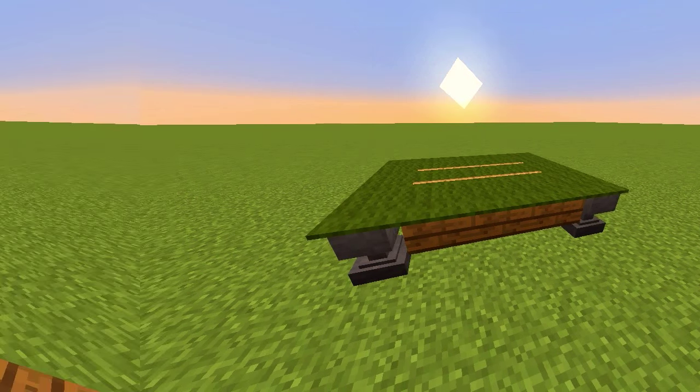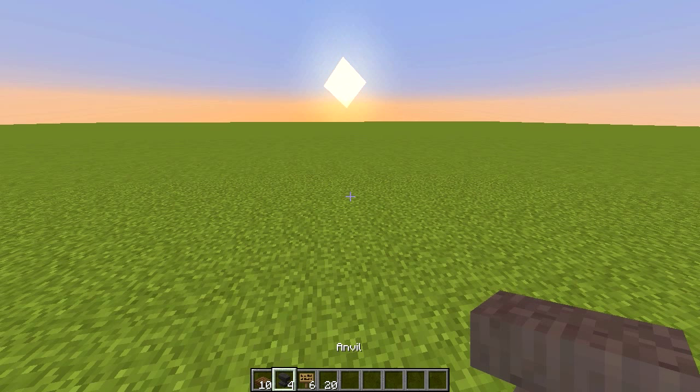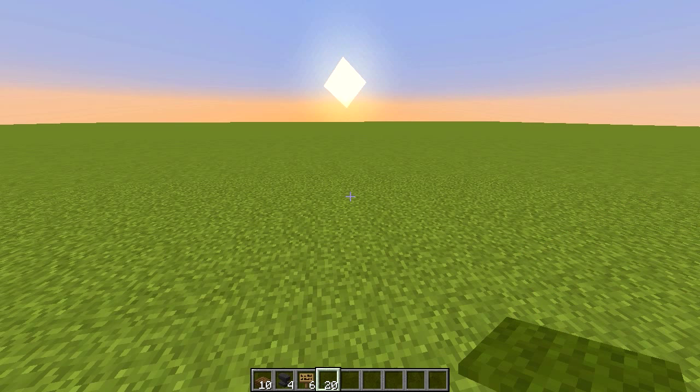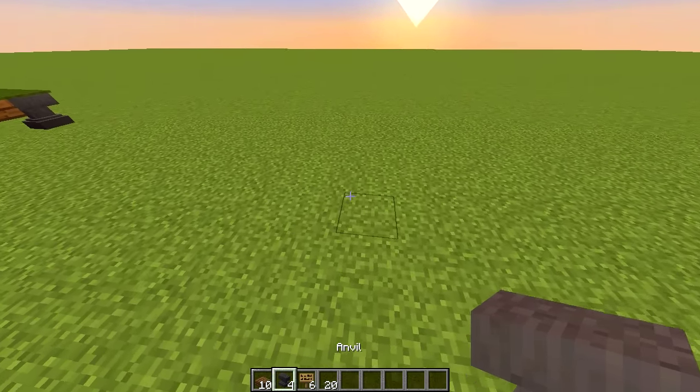If you want to build this pool table, what you're going to need is 10 wooden slabs — I'm using spruce slabs because I think it goes best with the green carpet on top. You're also going to need four anvils, six signs, and 20 green carpet blocks.